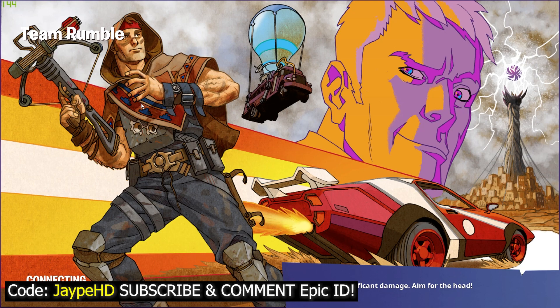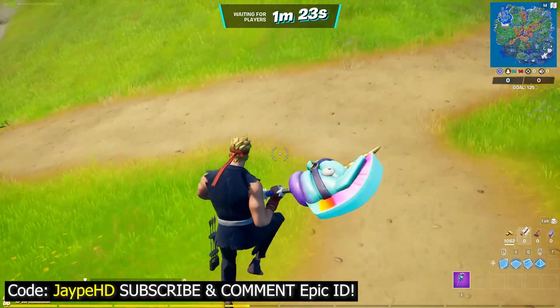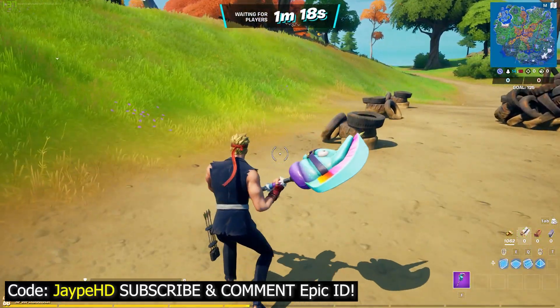So let's get right on to the Team Rumble match and I'll show you the exact location and what you need to do to unlock that style. And yes, once again guys, you don't need to equip the Agent Jones skin to unlock that style. I do have the Agent Jones skin, but you don't necessarily have to have it on to be doing this challenge.